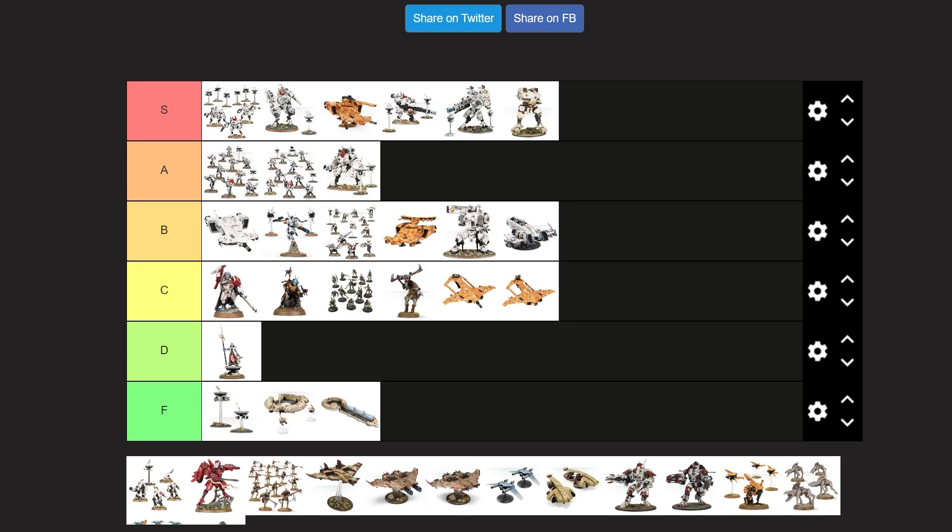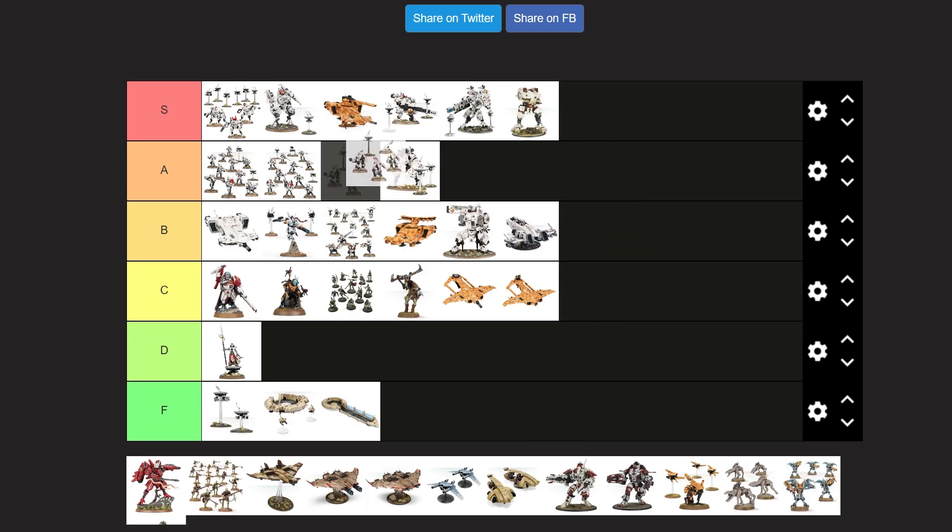Stealth Suits. I love Stealth Suits. These guys are going straight to the top of A tier. I think they look cool. I love the Burst Cannons, and I actually like the Fusion Blaster too. I love the overall bulkiness of them, and I think they're just really well designed. The other unit I would bring a lot of, if I played Tau, would be Stealth Suits.